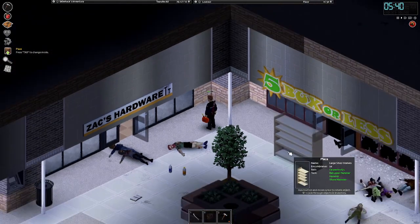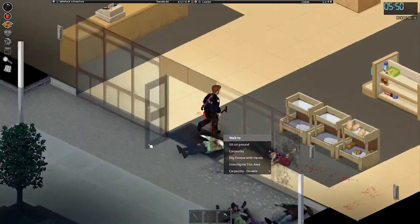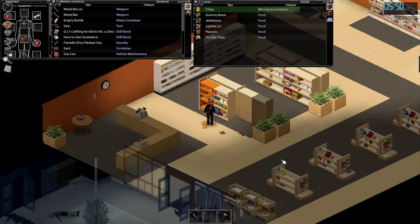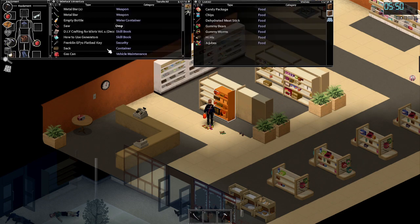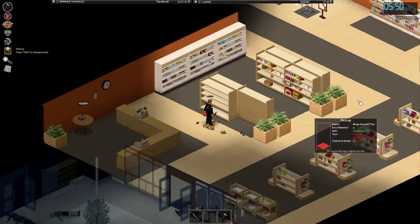As I was saying, we can also use the shelves to store food and stuff, so we just have food at the front of our base for easy access, which is pretty nice.